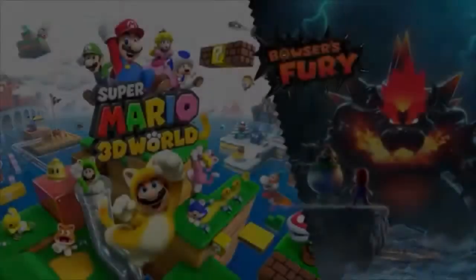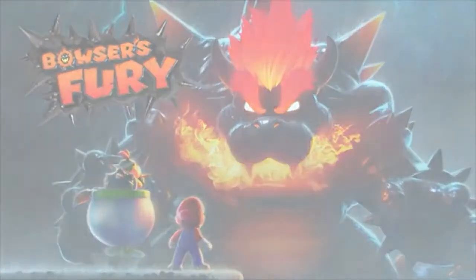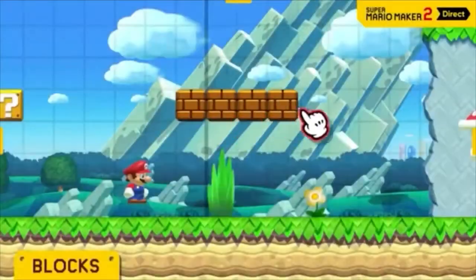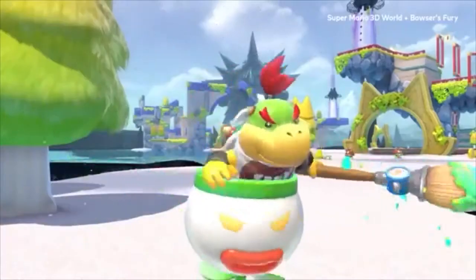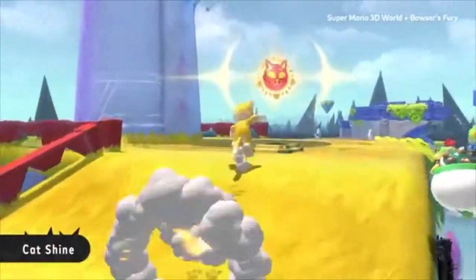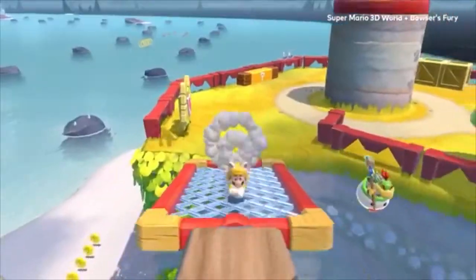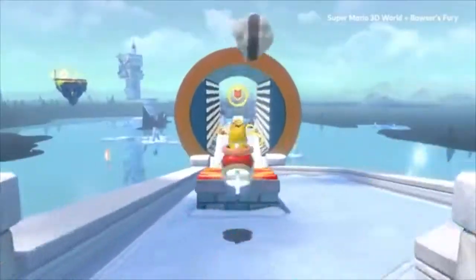Oh dear, that's right — there's a whole other adventure in this game: Bowser's Fury. The game takes place in a kingdom of cat-themed islands, where a range of islands float upon a vast lake. But Bowser is overcome with fury. Mario and Bowser Jr. must unite. Can these reluctant allies collect the cat shines littered all over the kingdom? One thing's for sure — time for a cat nap.